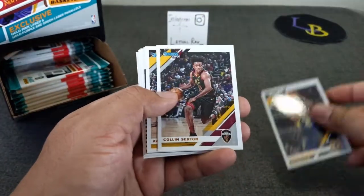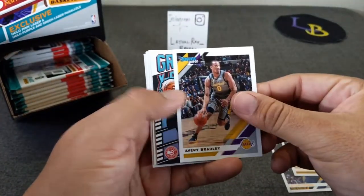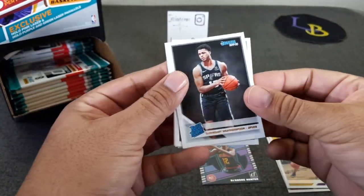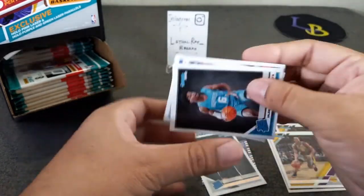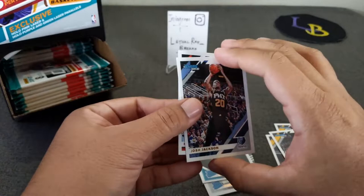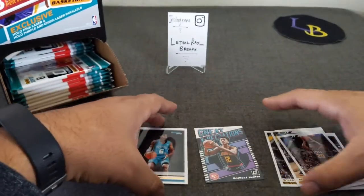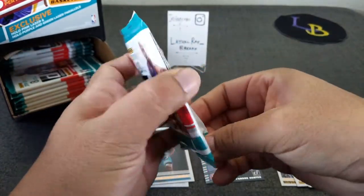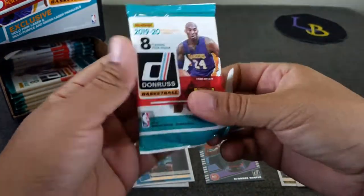Miles Turner, Sexton, Bradley, go Lakers! Here's DeAndre Hunter — Great Expectations insert. Here are our two rookies: Witherspoon and Jalen McDaniels, Josh Jackson, and Noel. We'll put inserts in the middle and rookies on the left. Looking for the pink lasers, purple and green parallels.